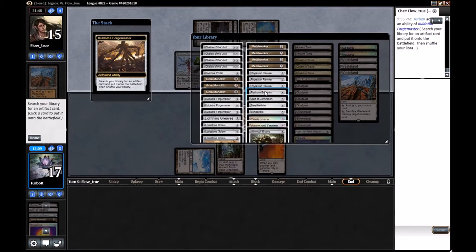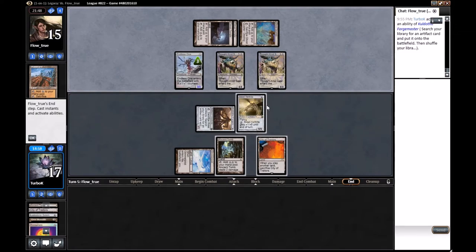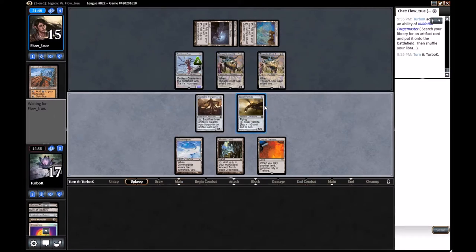We're not under life pressure — we're just going to destroy his board instead. And if he doesn't have a Dismember, then we are in great shape. We just took one over here.